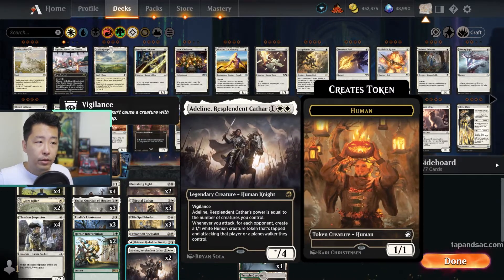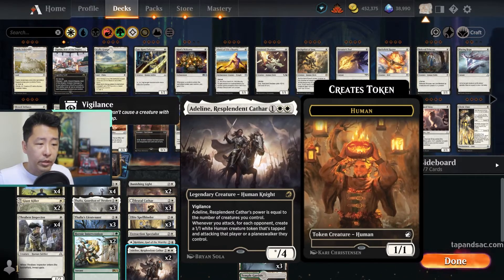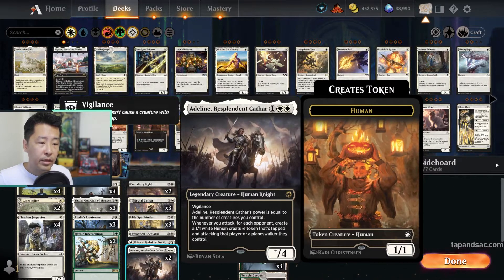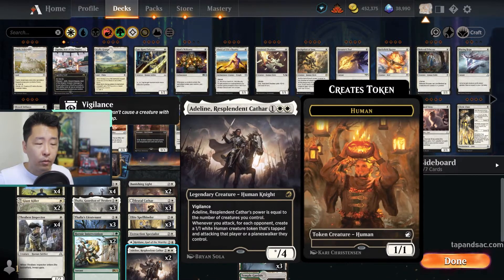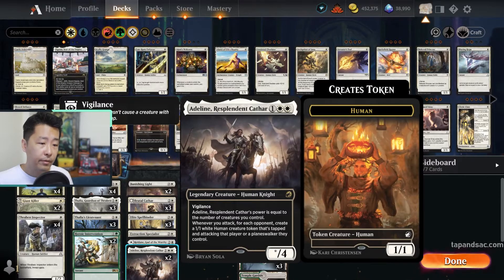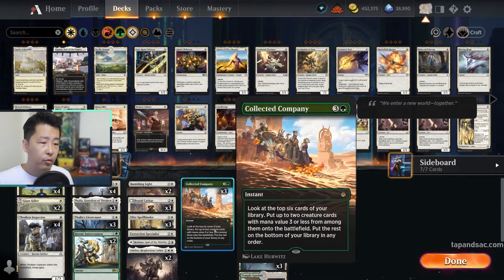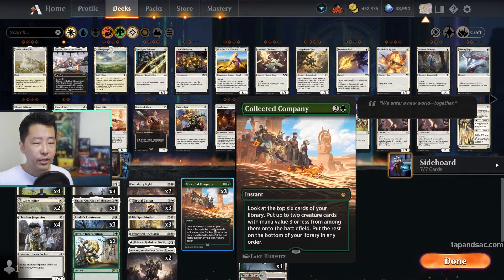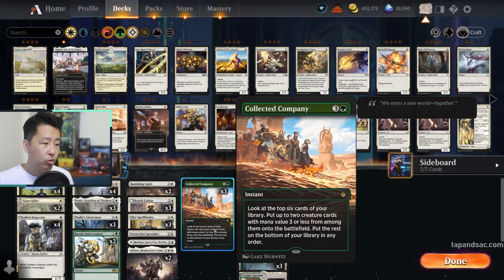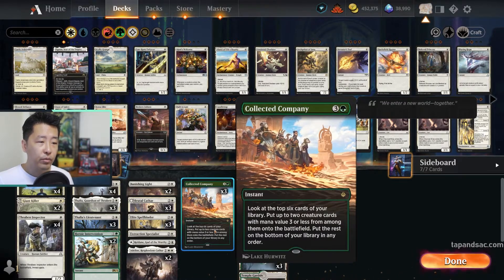Adeline is a great aggressive human creature — 3 mana for a star/4, with power equal to the number of creatures you control. Since we have lots of creatures, it could easily be a 3 or 4 when it comes in. When you attack, you create a 1/1 human creature token that's tapped and attacking, so that's an additional plus-1 power to Adeline. Lastly, at 4 mana, we have 3 copies of Collected Company — a popular instant you cast at the opponent's end step, getting up to 2 creature cards onto the battlefield for free. Since all our creatures are 3 mana or less, we should hit at least 1.